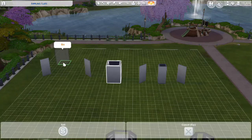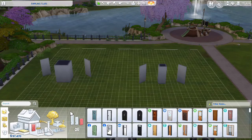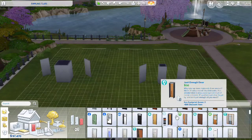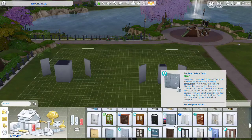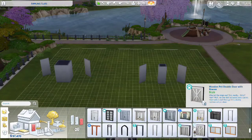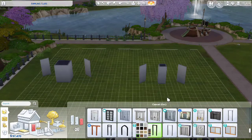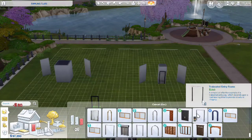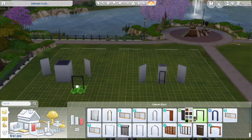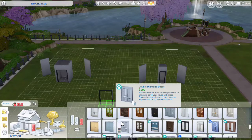Now that I've done that, I'm going to scoot that room over. Next, go to Doors and find your door frames. Most door frames come in a variety of colors, but I'm going to use my favorite color, which is black. I'll place one on the smaller room and a bigger one on the bigger room.